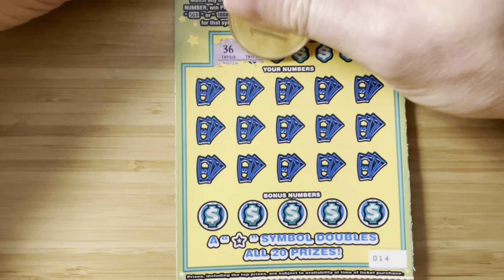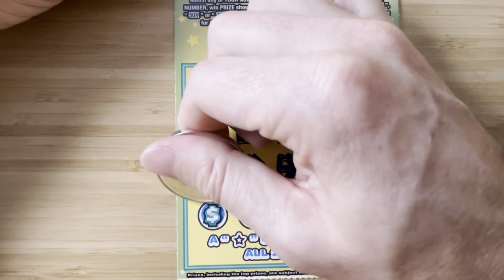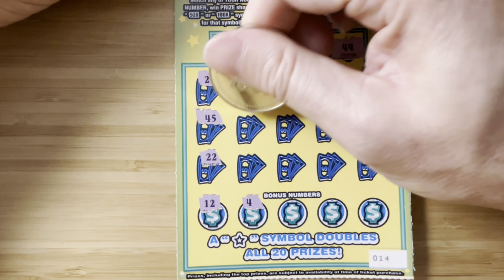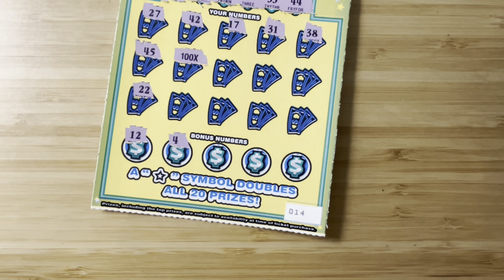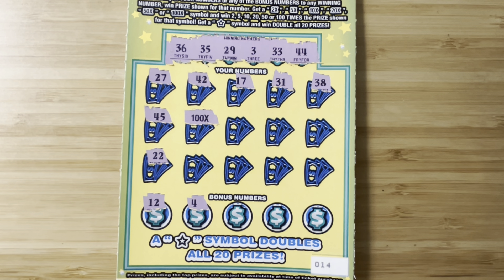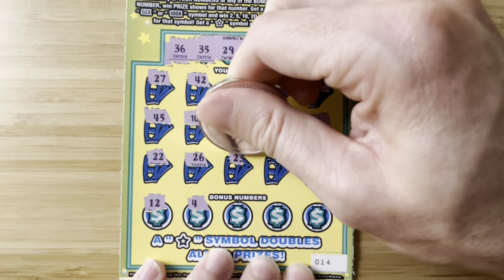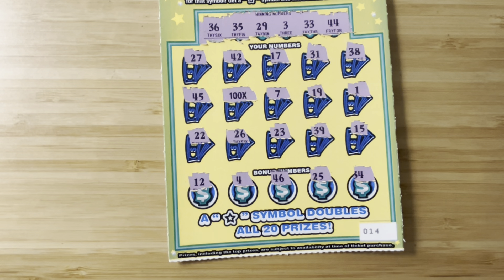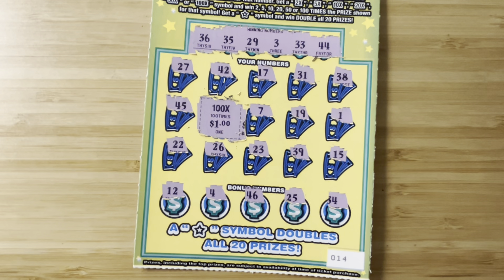36, 35 — I'm so happy we found the star. It changes my mood when it's the first ticket, because now you just know you're good. It's so psychological. 42, 17. 31, 38. Oh my gosh, dude — I called it! I said a multiplier, 100X! Holy guacamole and cheese — this is an epic session. There's no way this is less than $100. The same pack, bro! I'm trying so hard not to swear. Woo!